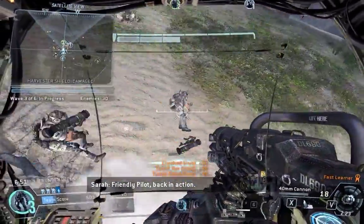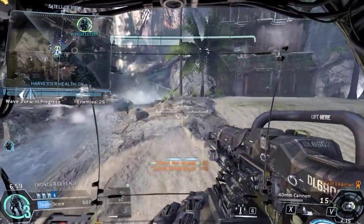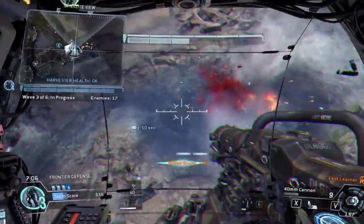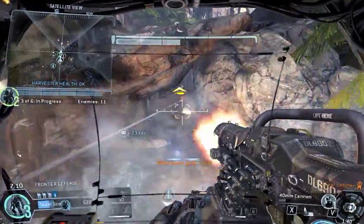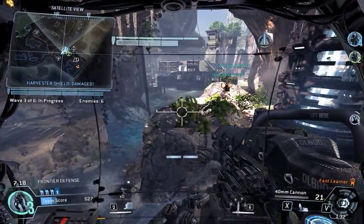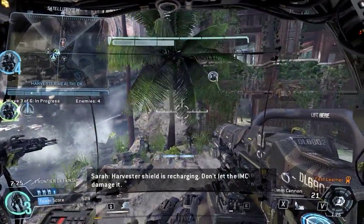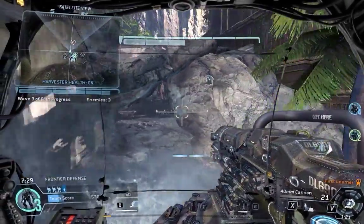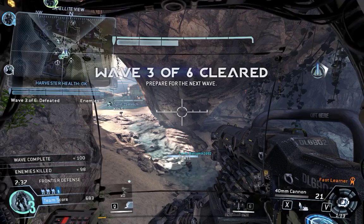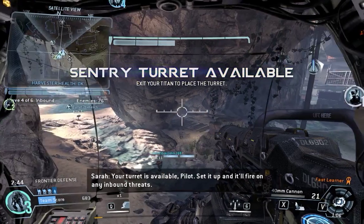Friendly pilot back in action. Your turret's been taken out — I'll get you another one as soon as I can. Harvester shield is recharged. You really smashed it that time; you didn't even let them touch the Harvester. Keep it up. The turret is available, pilot — set it up and it'll fire on any inbound threat.